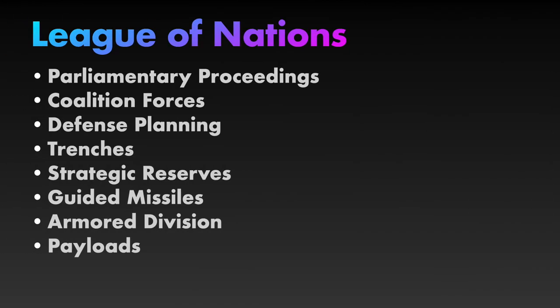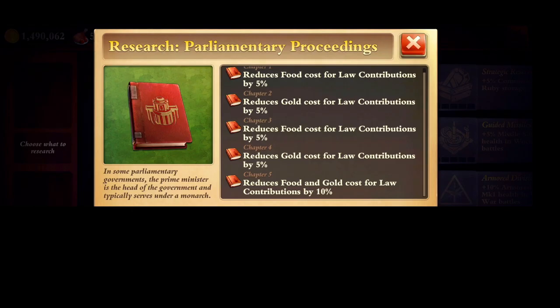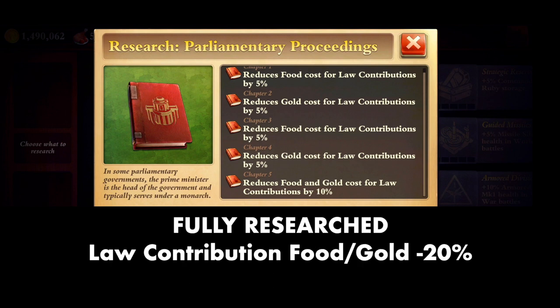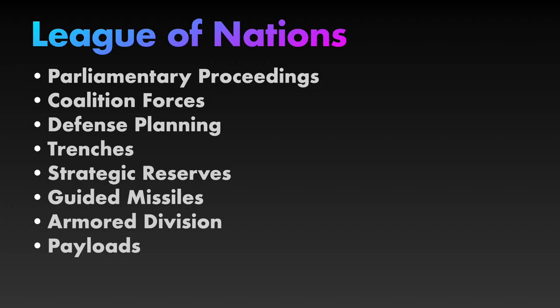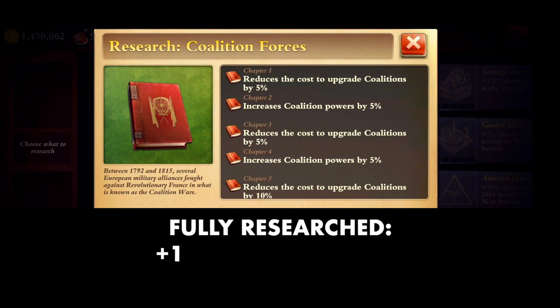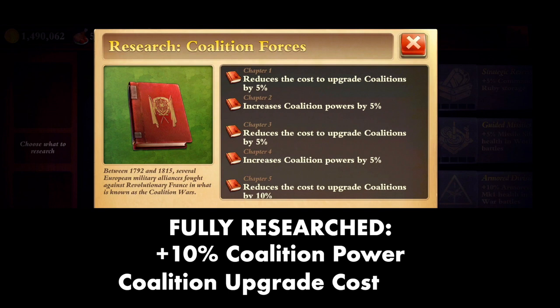Moving on to the League of Nations bookcase. Parliamentary Proceedings reduces food and gold cost for parliamentary contributions by 20%. Any contribution reduction cost is greatly appreciated. A. A fully unlocked Coalition Forces will give you 10% more coalition power and reduces the cost to upgrade them by 20%. Pretty good. B.